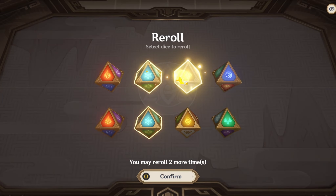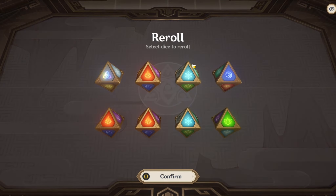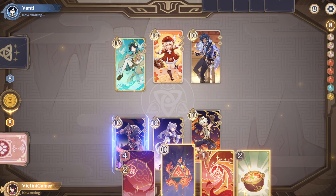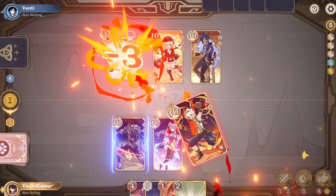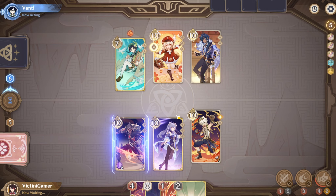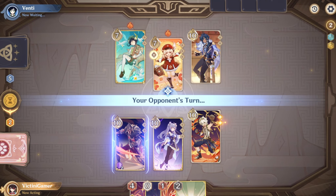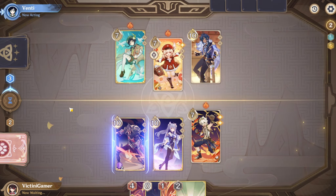Alright. I do need at least one elemental skill I can use, so I can pressure Venti off of his characters. So I'm just gonna be rolling these. And that is extremely good — that is two elemental skills I can use, which is extremely, extremely good for us. So we can just use the elemental skill here. This is just to get pressure on Venti — the more pressure we can apply, the better. Yeah, there we go. By pressuring him, we can basically just get a lot of elements on his field so that my Kuching is on standby, able to do a ton of damage.